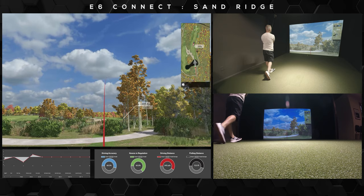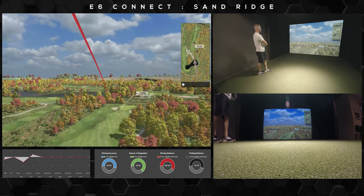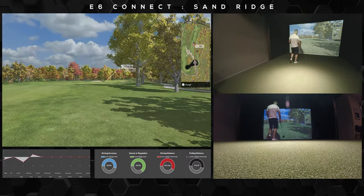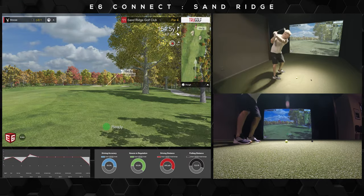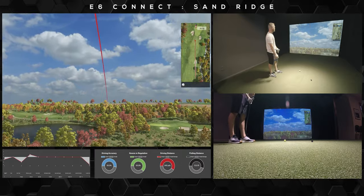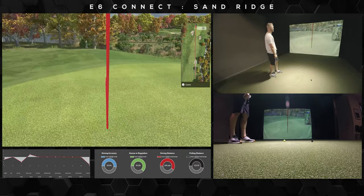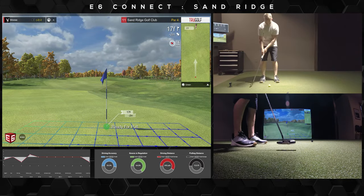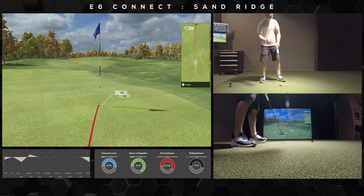The 11th hole is a long par 4, measuring at 452 yards with a slight dogleg to the right. It's about width in the fairway here, so you want to make sure that you're going to have a good angle into the green. If the pin were on the right side of the green he'd be in trouble, but he's lucked out today, folks. Can't do better from there. Good putt, and it's in.